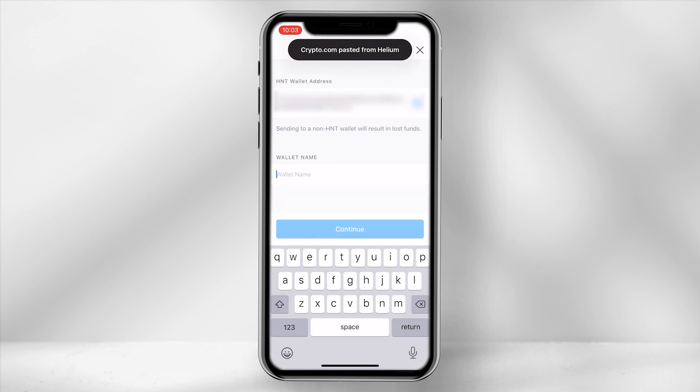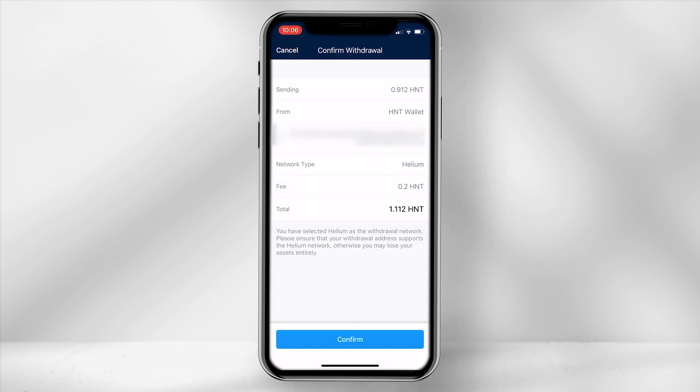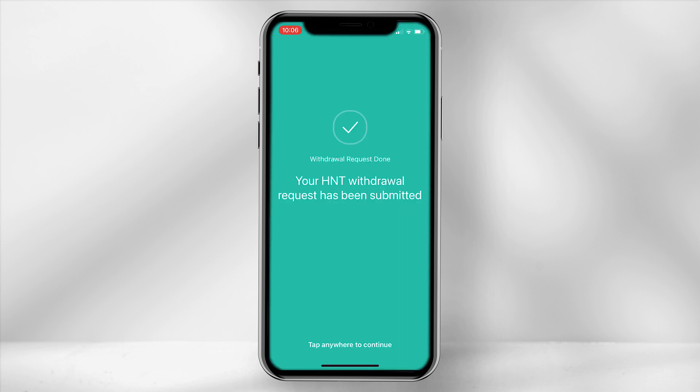Under Wallet name, you can type anything you require and select Continue. Type in the password and your two-step verification. Enter the amount you require to send. I am transferring over $20 to be on the safe side, as the app takes a small transaction fee of 0.2 HNT. Then select Confirm and re-enter your password and two-step verification. You will receive a confirmation screen that the transfer is successful.